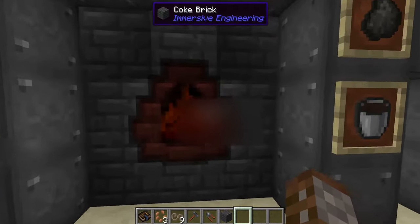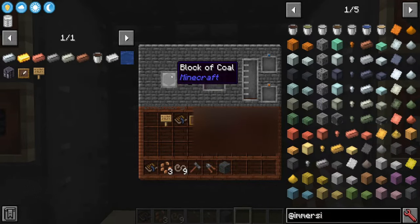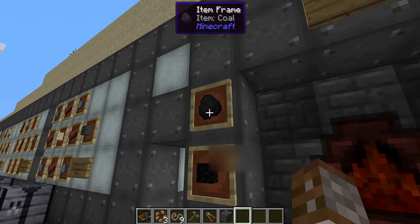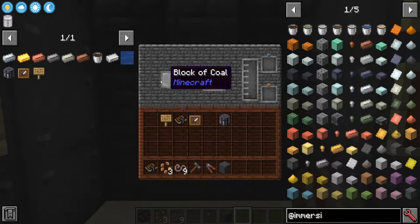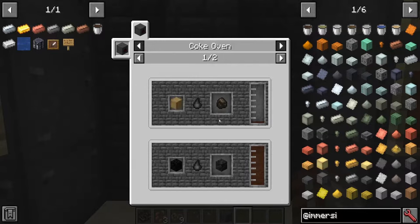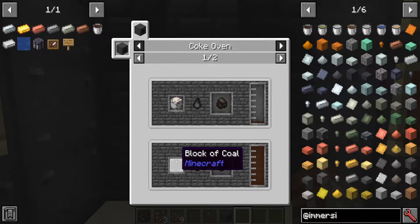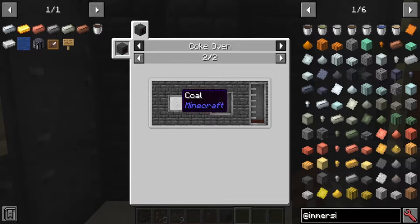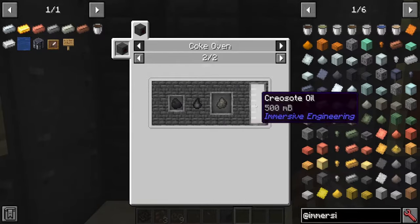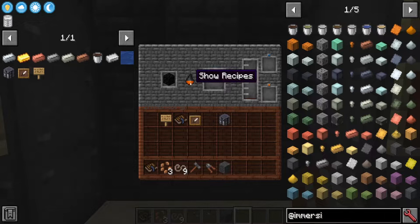The Coke Oven is only used for one or two things: it can accept coal blocks or regular coal — charcoal cannot go in this machine. A coal block takes nine times longer than a single piece. If you click 'show recipes', you can see you can also put wood in to make charcoal, which gives a byproduct of creosote oil. Turning a coal block into a coal coke block also gives creosote oil, and a single coal piece gives just one coal coke plus a little creosote oil.